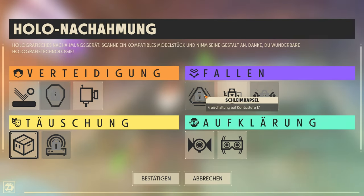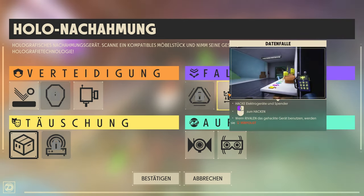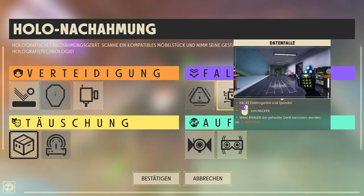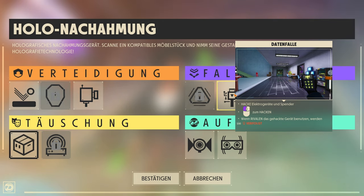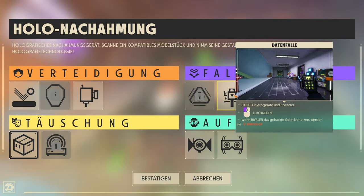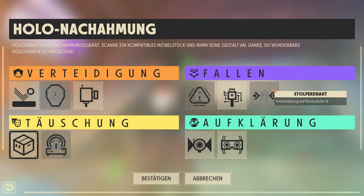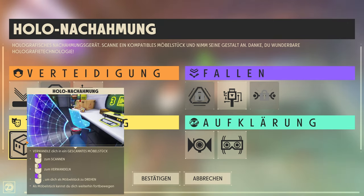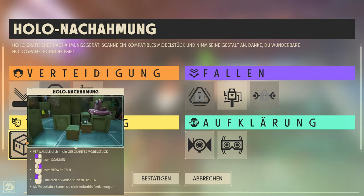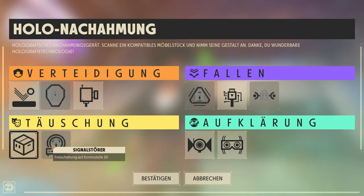Bei Fallen gibt es eine Schleimkapsel – eine Falle, die man hinlegt; wer reinläuft, wird wahrscheinlich verlangsamt. Dann gibt es eine Datenfalle: Man markiert einen Computer und wenn andere Spieler drangehen, werden die markiert und verfolgt. Außerdem gibt es einen Stolperdraht. Bei Täuschung gibt es eine Holo-Nachahmung – man kann sich in Gegenstände verwandeln, zum Beispiel als Kiste hinstellen. Das ist mega praktisch auf der Flucht. Dann gibt es noch einen Signalstörer.